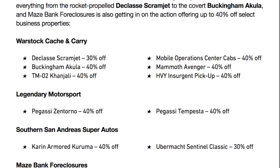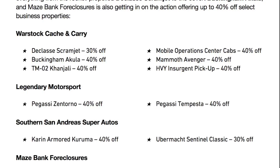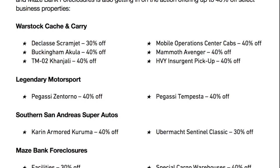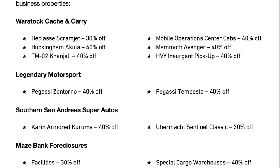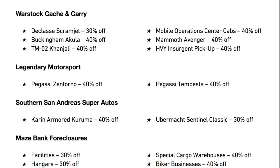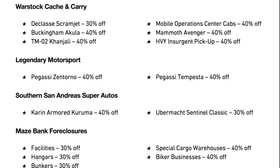On Legendary Motorsports, the Zentorno is 40% off — to this day still one of the best supercars of all time, and the fact that it's 40% off makes it amazingly cheap. You've also got the Pegassi Tempesta 40% off, another great supercar and really cheap too, though not quite as cheap as the Zentorno. On Southern San Andreas Super Autos, the Carro Armored Kuruma — one of the most useful vehicles in the game — is 40% off. And the Ubermacht Sentinel Classic, which has a ton of customization, is 30% off.